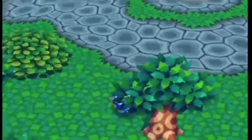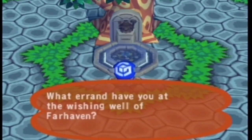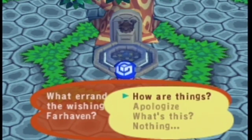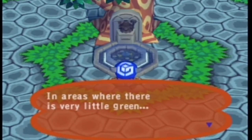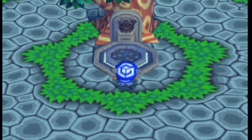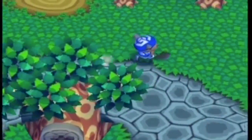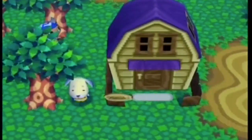Wishing well — up here is the wishing well. Talk to the wishing well. You can't actually throw money in, oddly enough. 'In areas where there's very little green, that feeling of despair — go to acre A1, see what is amiss.' So you heard the fountain. Let's go to A1. Take out that weed.